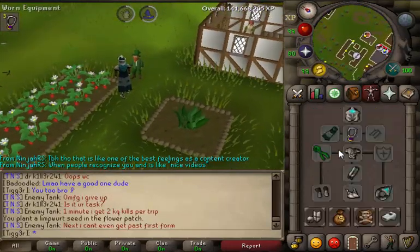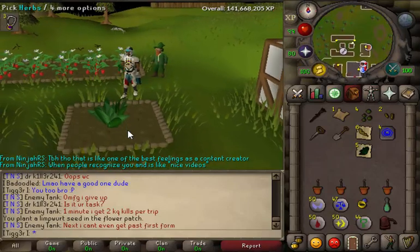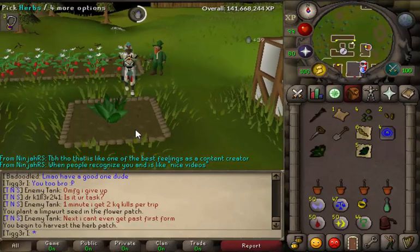If you have Magic Secateurs, that's going to improve your yield from your herbs. A Kandarin Headgear 3 will also help improve your yield. And you're going to pick your Toadflax, which takes 75 minutes to grow.